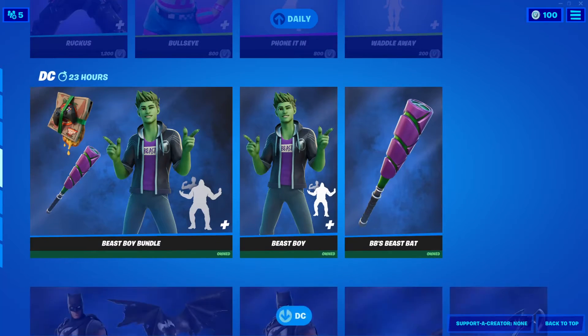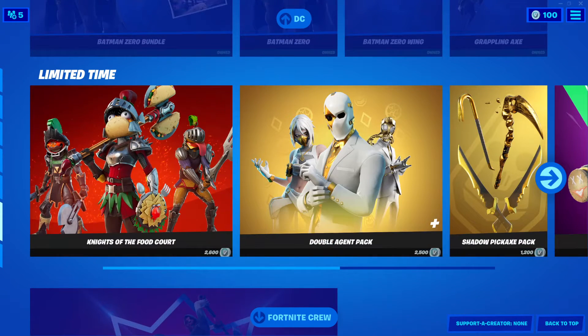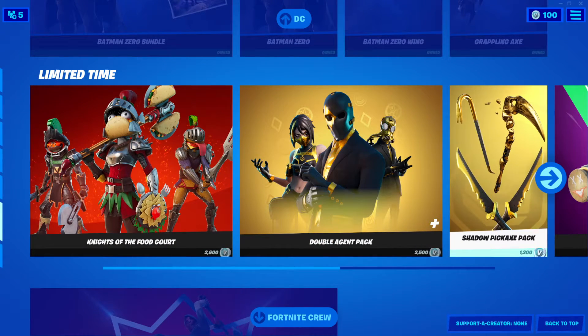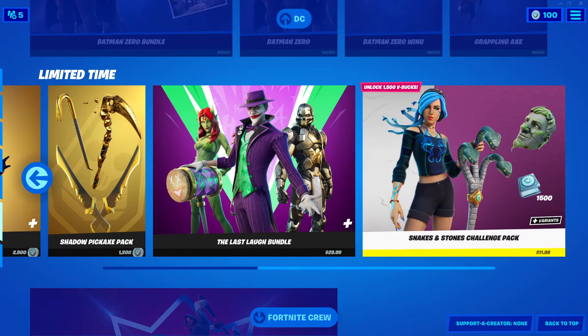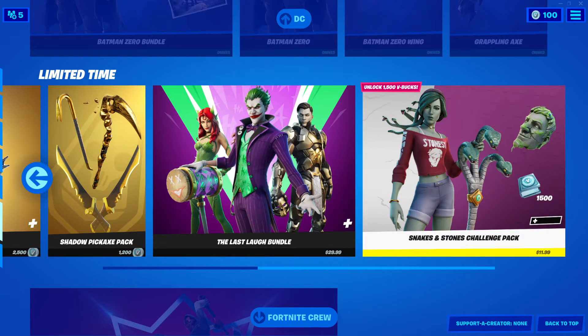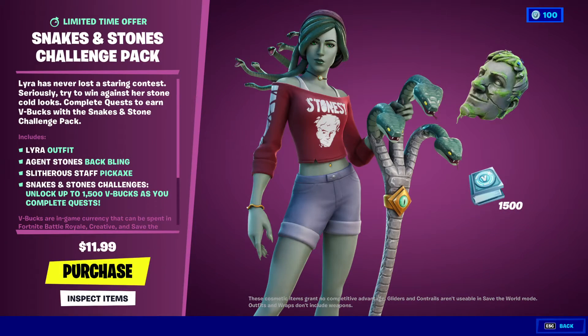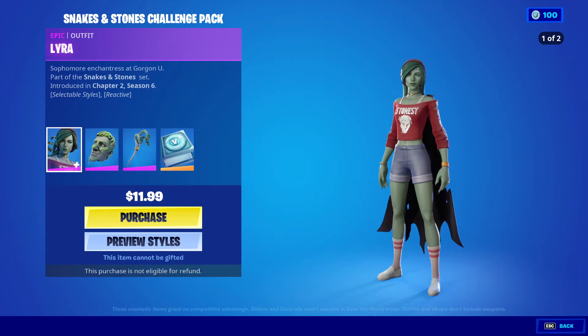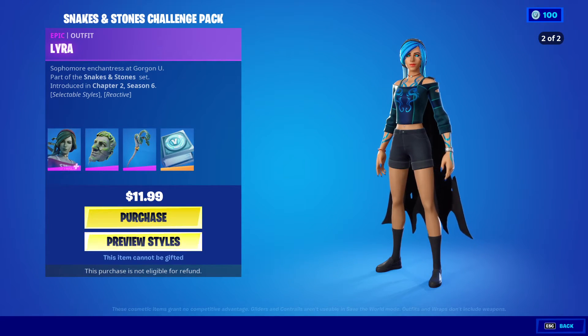The Beast Boy bundle is still here, the Batman Zero bundle is still here, along with Knights of the Food Court, the Double Agent Pack, and the Shadow Pickaxe Pack. And we got a new one — look — the Snakes and Stones Challenge Pack, $11.99 guys. Let's inspect the items.